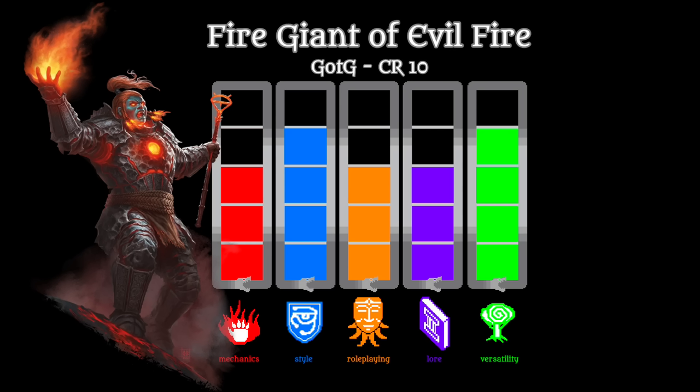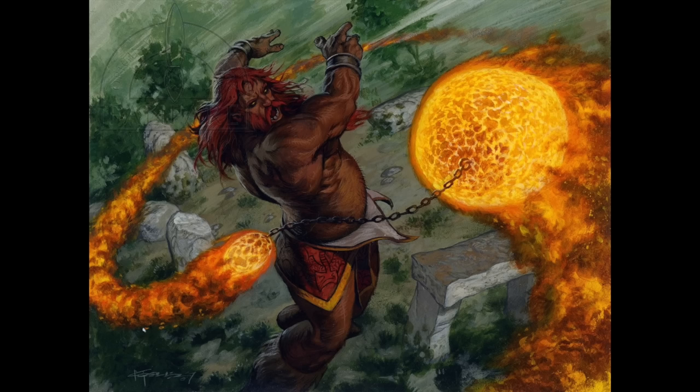The Fire Giant of Evil Fire is the next entry in the cycle of giants that serve elemental evil. It's an all-around pretty solid monster — not amazing, but decently good. It can shoot powerful fire bolts that also frighten the target, and in melee it attacks with a searing scepter that deals bludgeoning and fire damage and causes the target to lose invisibility and not be able to benefit from invisibility for a duration.